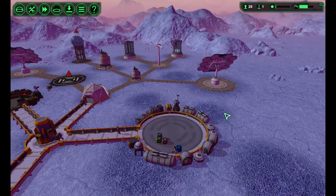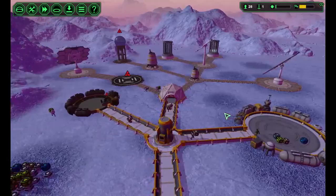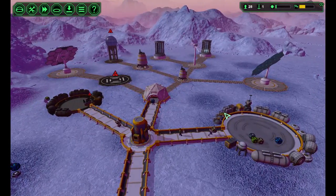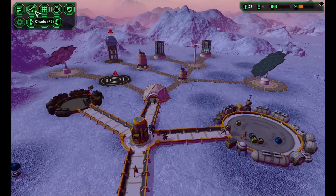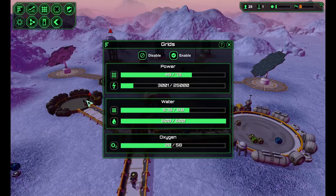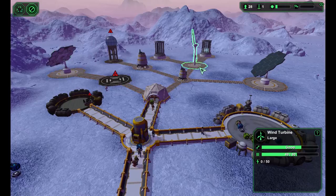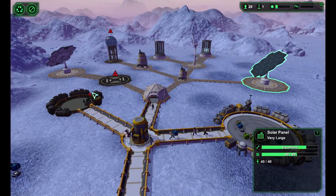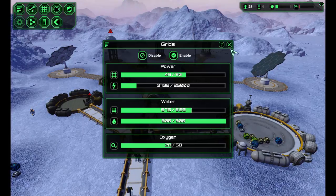Hi all and welcome back to another episode of Planet Base. We've just about managed to get back into our power grid, and hopefully we're going to get some really nice decent power here. We're making 80 there - that's 4,840, that's zero, that's 80. Current base power is 49.